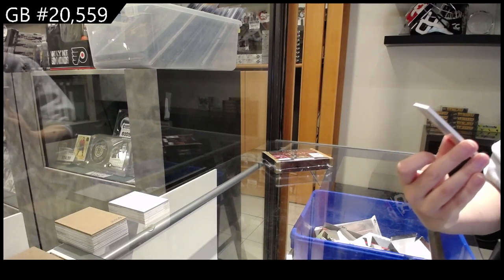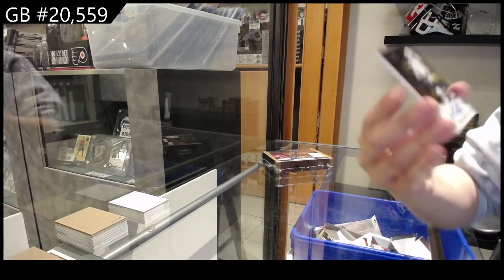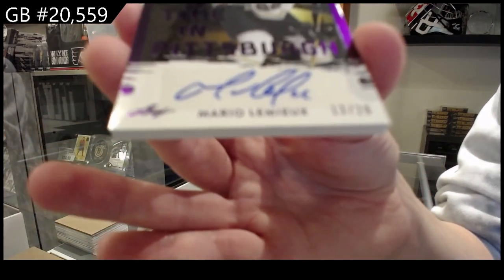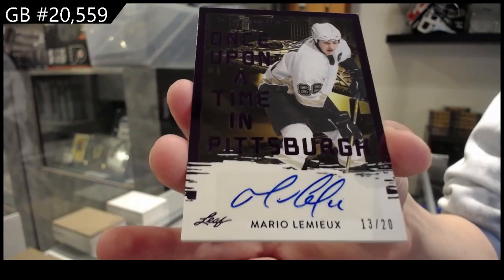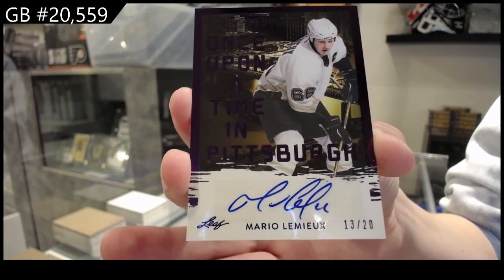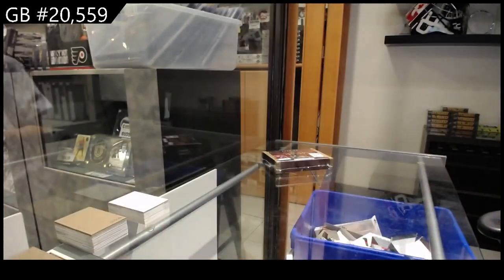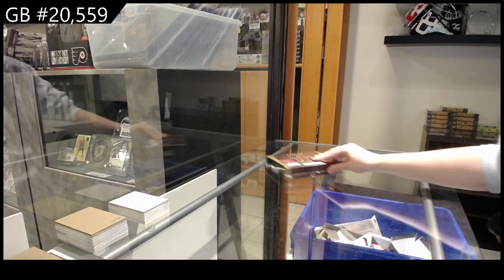Card number five for May Day 21 is a Once Upon a Time in Pittsburgh purple auto number 220, Mario Lemieux. Mario Lemieux auto number 220 is card number five for May Day 21, box two.